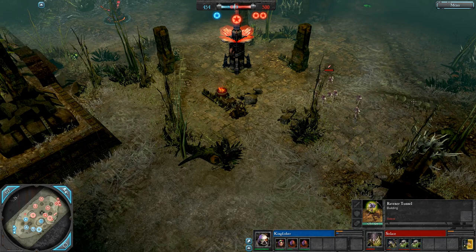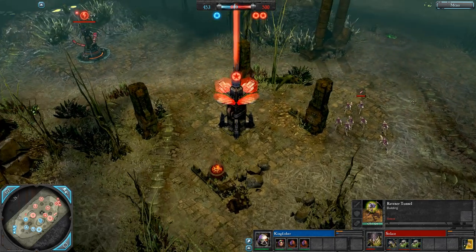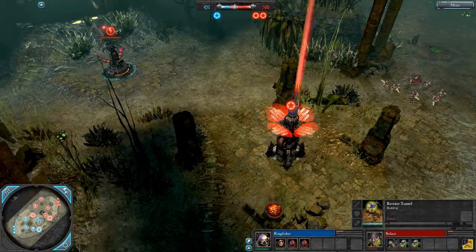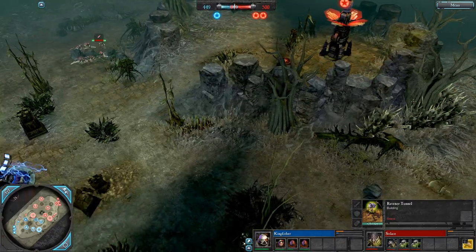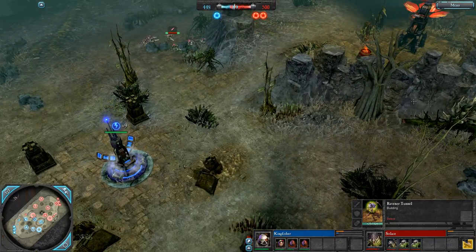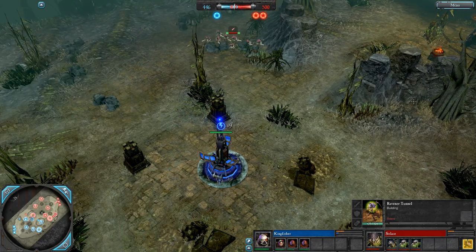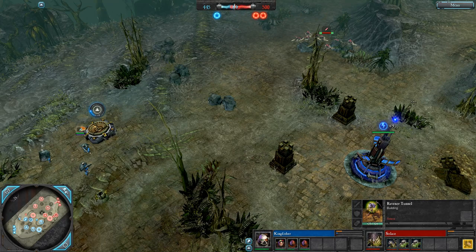Termagants are loitering on that west side — not really a lot for them to achieve given that they decapped the natural req. I'd assume they're gen bashing, but they're not even gen bashing, they're just waiting. It still takes forever for termagants to actually take out a power node.